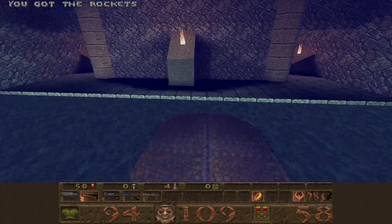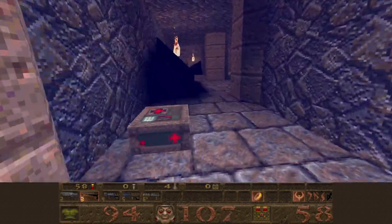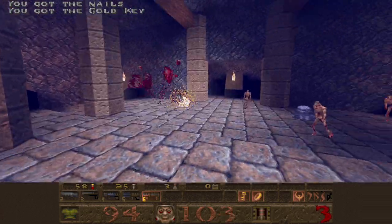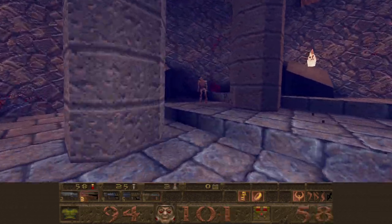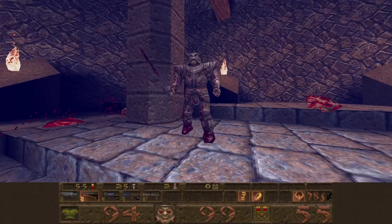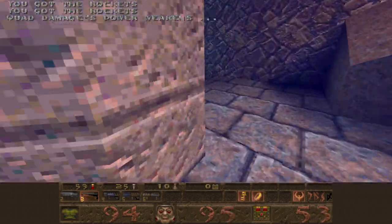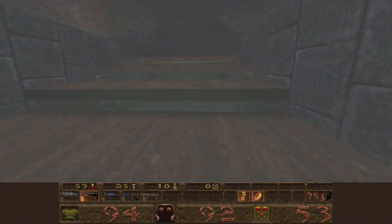We're gonna take a trip over to this side and get the grenades ready since we picked them up. We're gonna kill both of these spawns and the zombies near them and the Hell Knight. We'll grab some more grenades right here and make our merry way through this area.